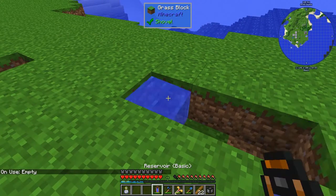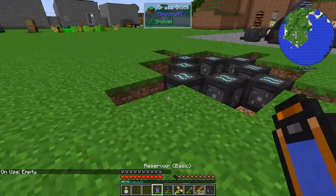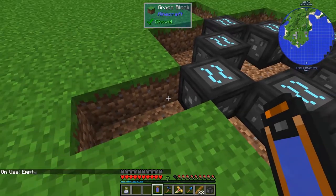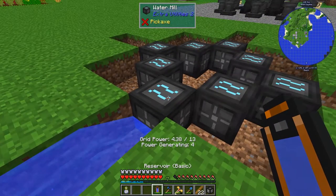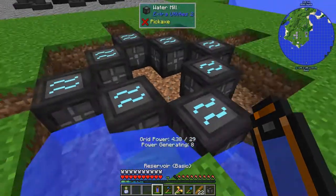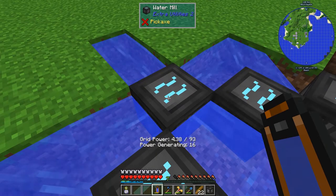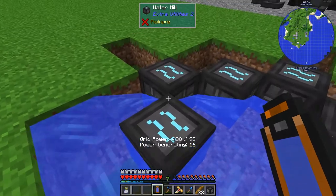So he's generating no power right now. Put this in here — he'll generate four power. But he can do better than this. Get him over there, and on that side, and on that side. Now he generates 16 power — and that's the max. Four flowing from each side.